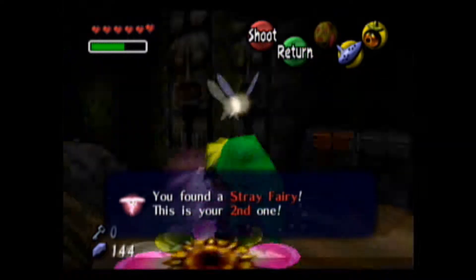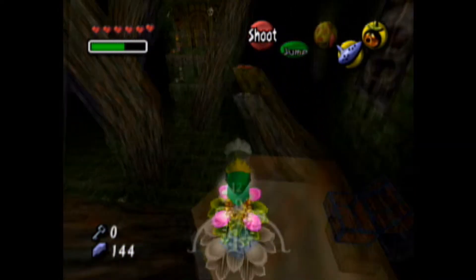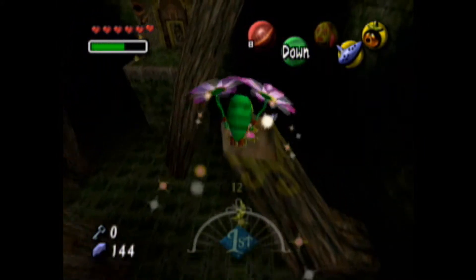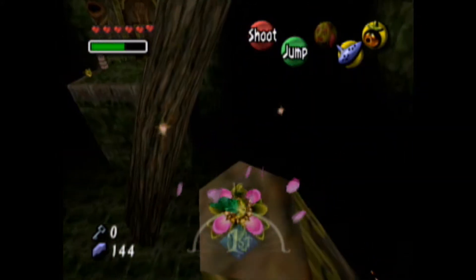There's your second stray fairy. There are 15 in each dungeon. Okay, so let's move on. Looks like we can exit this room. Regular old dungeon — you have to leave the room.